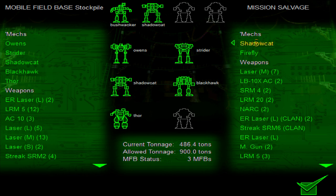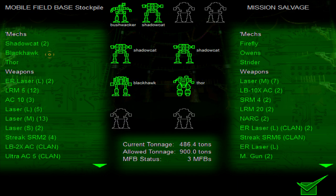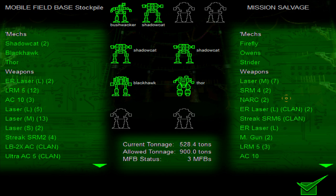We want to take the Throwback with us. Probably want to take the Shadowcat with us. The Owens and the Strider — we're never going to use them. Let's just be honest with that. We're never going to want to use them. They're really low tier mechs.